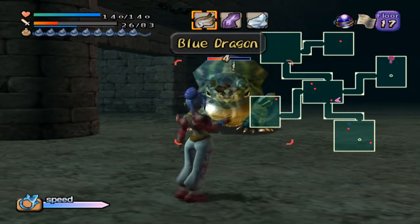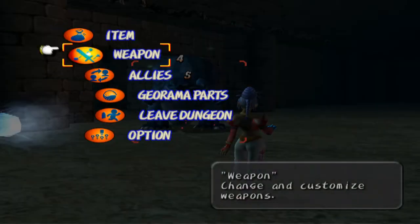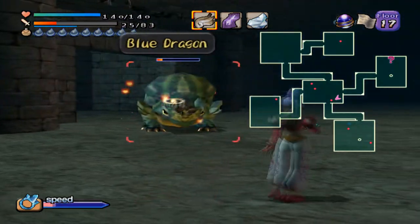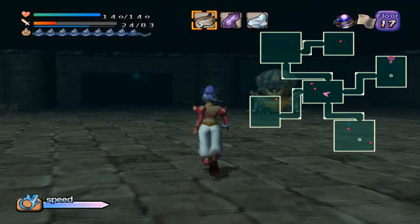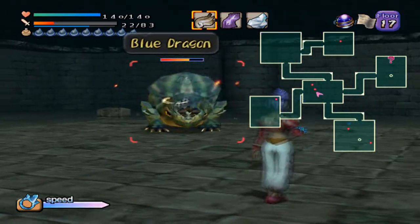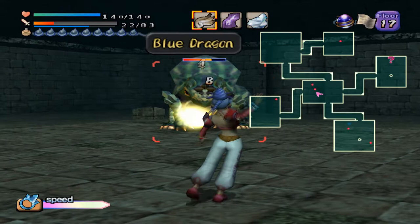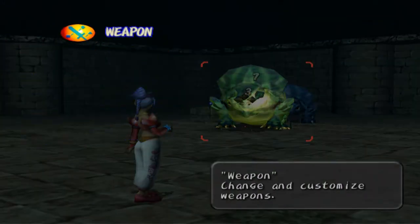I assume these enemies are weak to fire. My fire attribute is on par with that, so it does marginally more — yeah, so they're weak to fire, I would assume at least. Let's see what lightning does. Thunder is a lot lower, so it might do even less. Yeah, it does even less, so let's stick with fire.